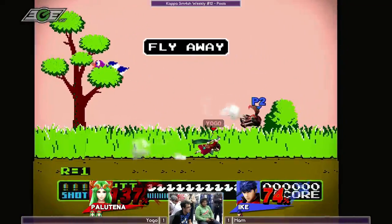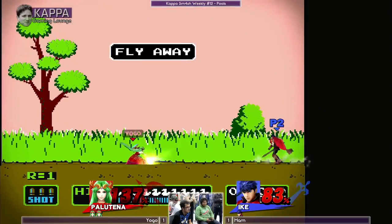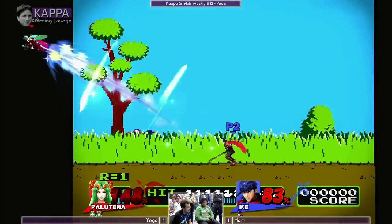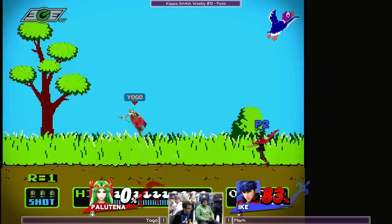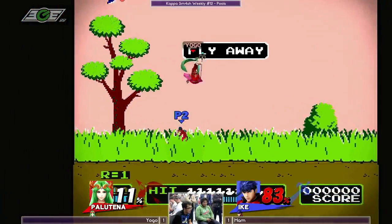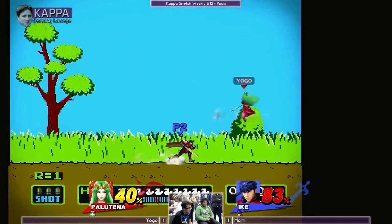Just like that, Yogo has cleaned up 83 percent extra. He might take the stock now with down throw up air or an up smash read. It might be too little too late for Ham, but let's see how he comes out of this. He's doing the right things — quick 40 percent combo.